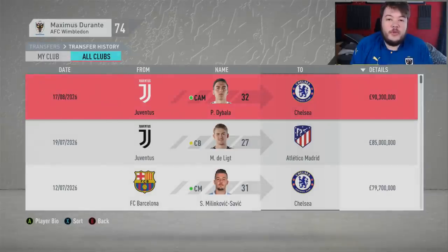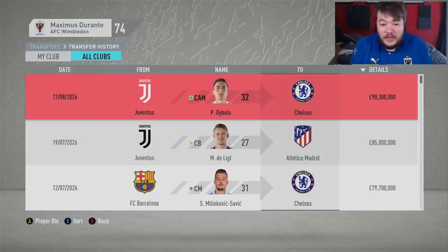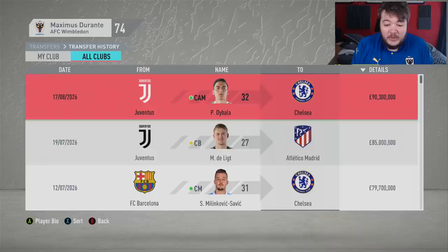Hello and welcome to episode 87 of the Youth Squad Legends series with AFC Wimbledon. Chelsea are going in hard with the transfer window, signing up Milinkovic-Savic earlier in the window — we played against him last game — and Paolo Dybala has just made the move. Juventus are a selling club this window apparently, with De Ligt and Dybala off their books.